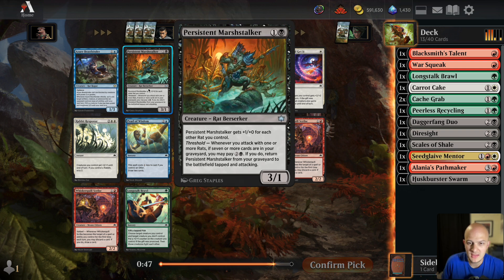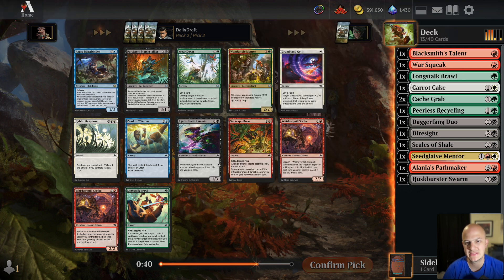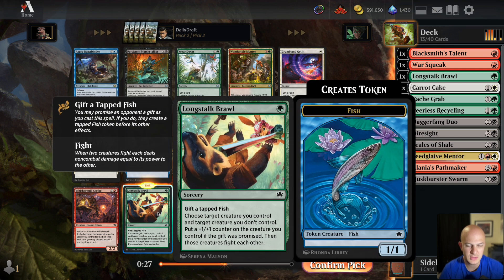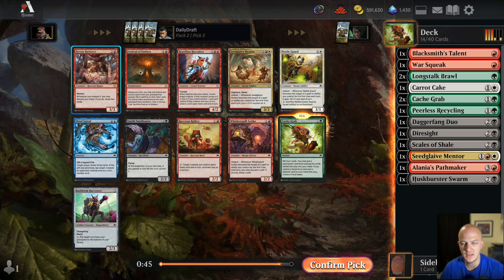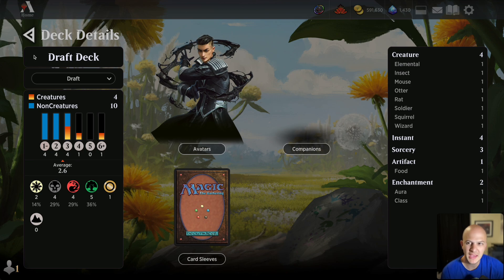There's a rat build-around and Wear Down — destroy target artifact or enchantment. There's an Agate Blade Assassin and another Long Stock Brawl. There are a couple of scribes for red-white. I like Azure Beast Binder but that's not what we're doing here. I'll take another Brawl. Then another Cash Grab! Lots of red cards here — maybe we can wheel the Bark Form Harvester. Red-white might be the spot right now, but we only have one squirrel.